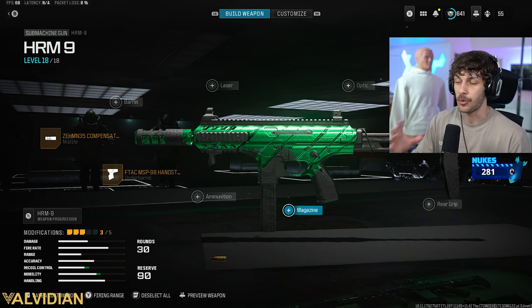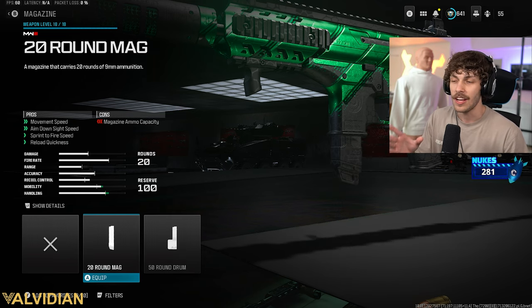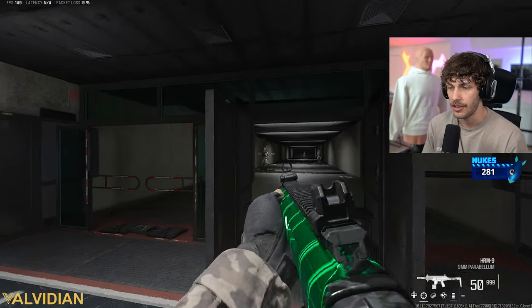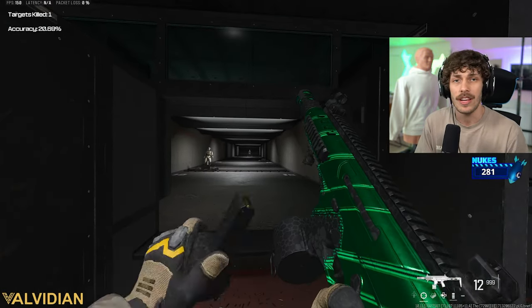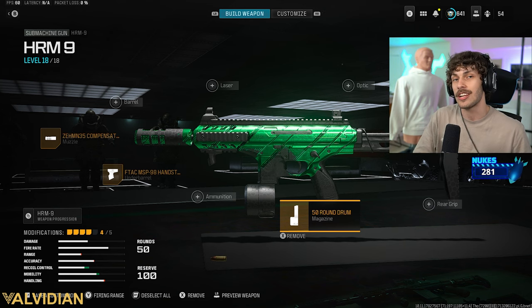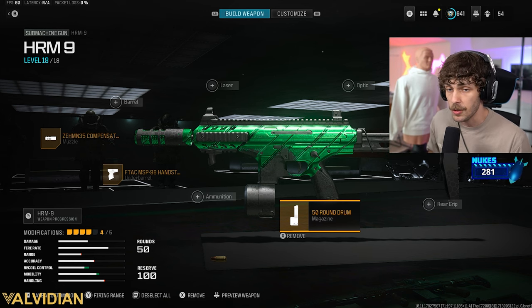We are going to be increasing the ammo count. We only have about 30 rounds on here — personally I fly through that. You can add the 50-round mag. I wish they had a 40-round mag because the 50 does hurt the weapon — look how much mobility and handling we're losing. But it's 50 rounds and I think those pros heavily outweigh those cons. ADS speed is still very good, recoil control is pretty good. Just make sure you have the stock, the underbarrel, and the muzzle, and do whatever you want for the last two attachments.